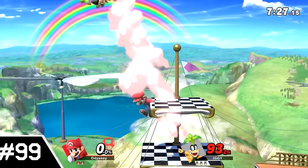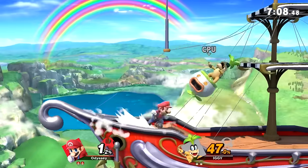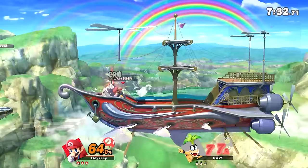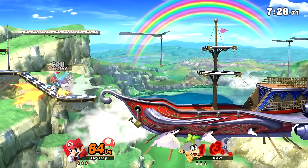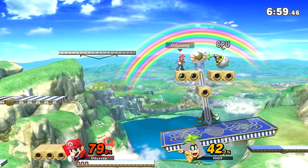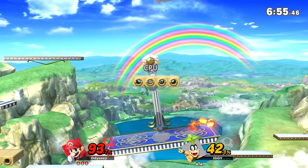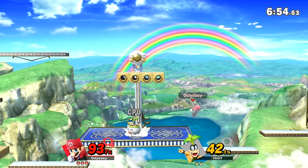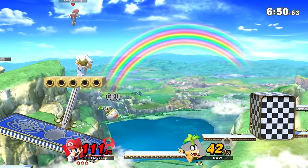Number 99: Rainbow Cruise. We finally leave the boss stages and enter our first Mario stage of the video. Without hazards on, you spend the entire time fighting on the main ship, which is a decent layout. With hazards on, however, the stage moves away from the ship after a while and auto-scrolls through a mess of random elements from Rainbow Ride from Mario 64. The layout is incredibly obnoxious to fight on, as you have to move through several different moving objects. Auto-scrolling stages and fighting absolutely do not mix well, which is what put this so low.